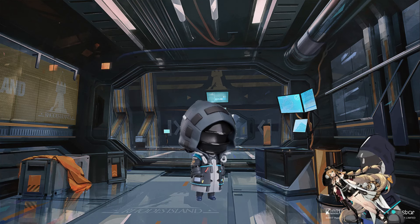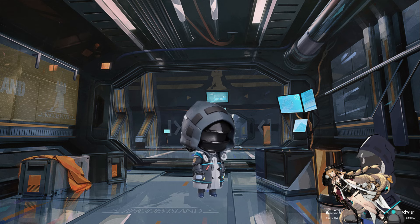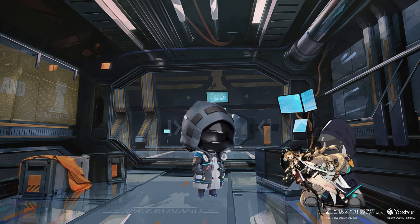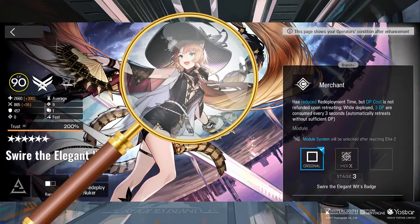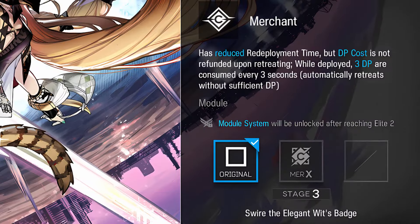Hey Dayo, look what I've got. Is this a Swire? Not any Swire — this one is elegant, but I don't know if I should build her. I have a lot of unbuilt operators and not many resources. In that case, put her on the table so I can examine her — for scientific purposes of course. Swire the Elegant Wit is a merchant specialist. That means she has low redeployment time but she consumes 3 DP every 3 seconds. It is reduced to 2 DP every 3 seconds when her module is equipped, right?